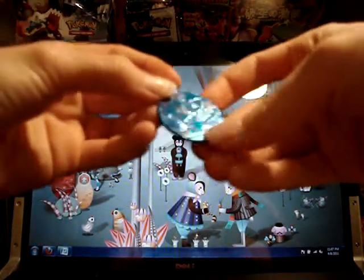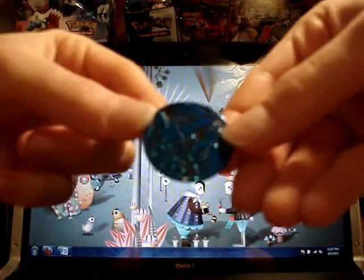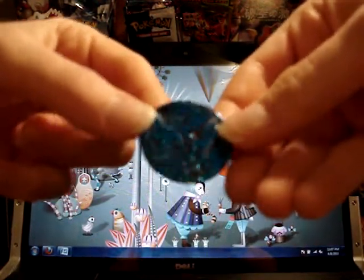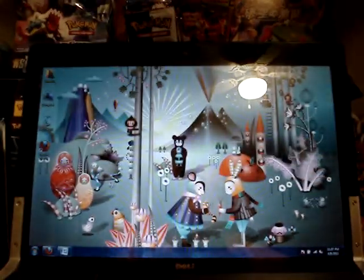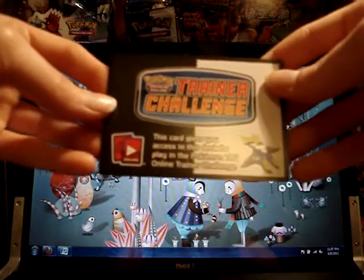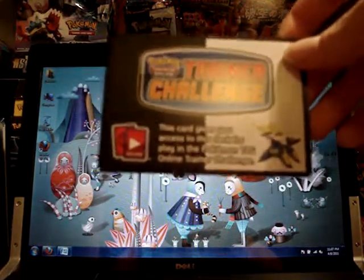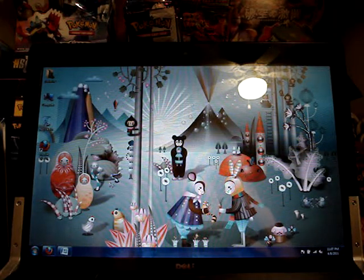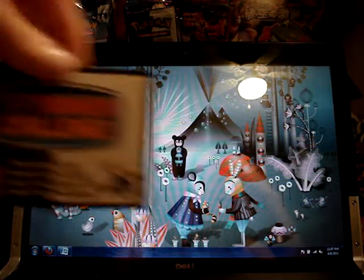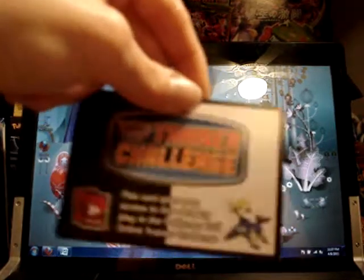We get a coin — there's Oshawott. It's the three starter Pokémon in their basic forms: Oshawott, Snivy, and Tepig. We also have the Trainer Challenge card, so now you can play Pokémon online. This card gives you access to this deck for play in the Pokémon TCG Online Trainer Challenge. The code is on the back — I'm not going to show the code, because if anyone is interested in using it, I don't think I'll be using it, so maybe I can get something for it. If you want to play this deck on the TCG site but don't want to spend the 10 or 12 bucks for the deck, maybe we can work something out.